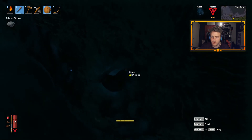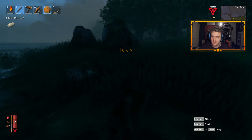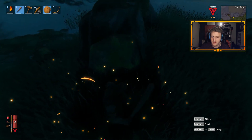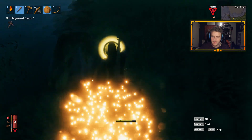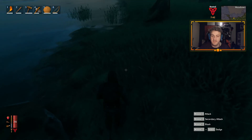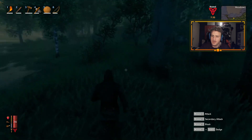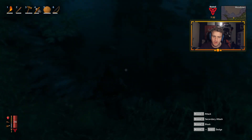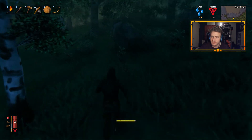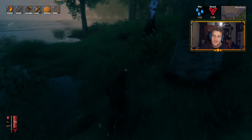That's stone — I can pick up stone anyway. This is flint. This is a neck. How many flint do I have? I have 12. How many flint do I need? 15 — three more at least. And I gotta keep an eye out for boars on my right. There's one here.